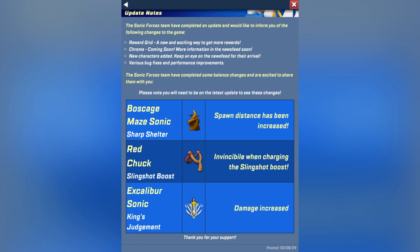For Red and Chuck, their slingshot boost is now invincible when you're charging. So when you stop and you're in the slingshot before you launch, you're invincible, which is good. There was a bug where you were invincible for the entire boost and it made the boost really good, but now they fixed that. So now it's just invincible during the charge up, which is still good.